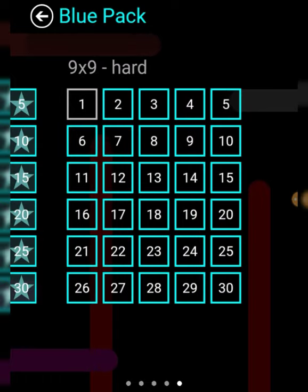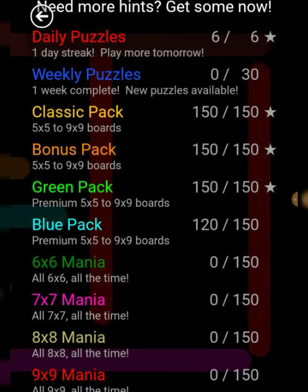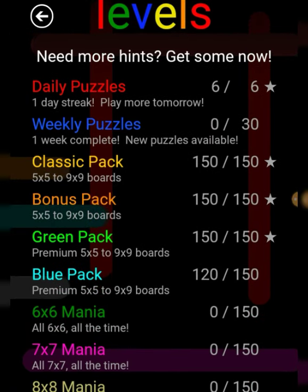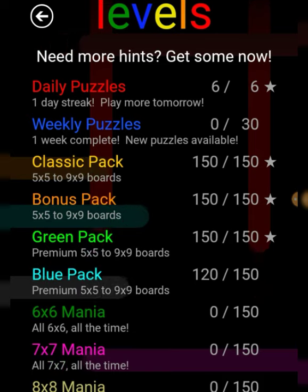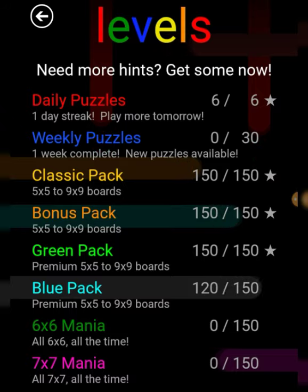I'll see you guys next week for 9 times 9 on hard difficulty, levels 1 through 10. But anyways, there you guys go — levels 21 through 30 completed, 8 times 8 is done on Flow blue pack. I'll see you guys tomorrow for YouTube Studio, Monday for Flow, and Tuesday for Snellbob number 2 full game, hopefully. Thank you guys for watching, don't forget to like and subscribe — I'll see y'all next time. Peace.